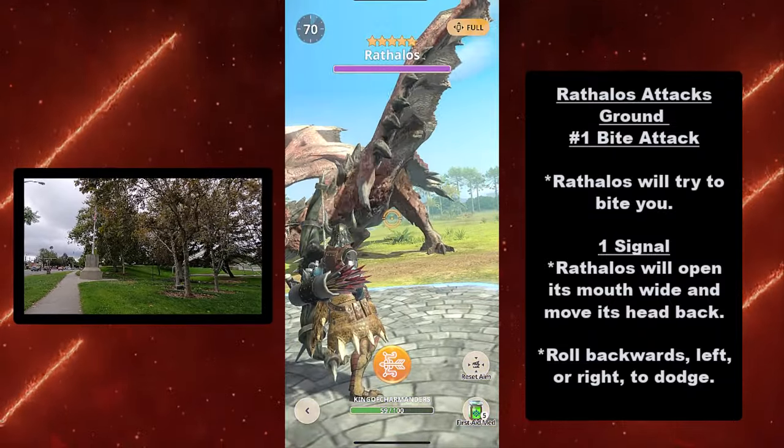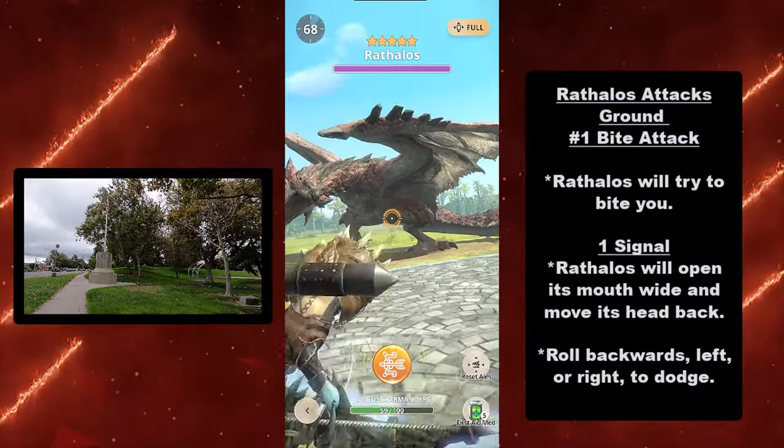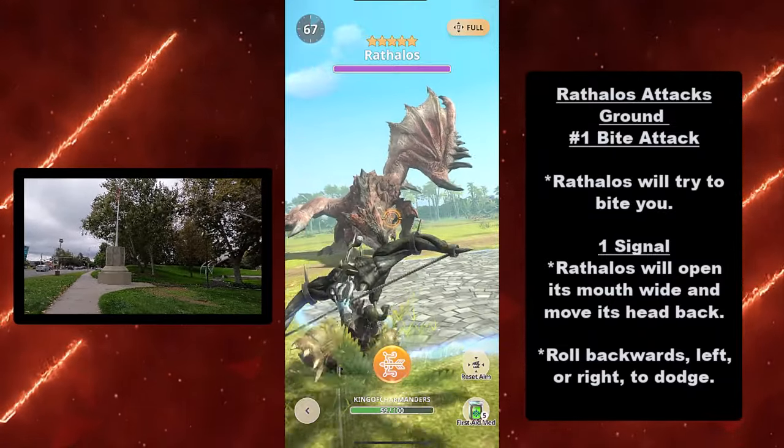The first attack of Rathalos is the bite attack. Rathalos will try to bite you. Signal: Rathalos will open its mouth wide and move its head back. You can roll backwards, left, or right to dodge its attack.